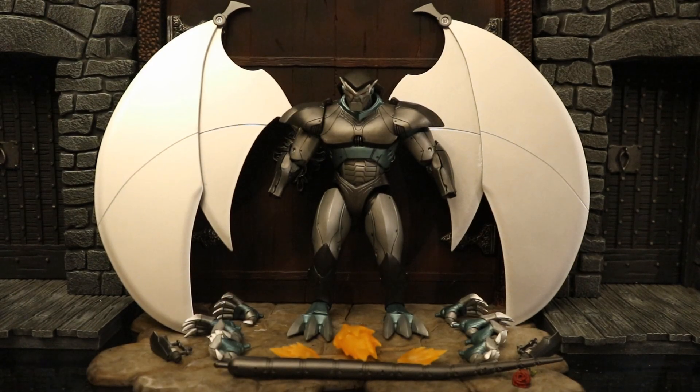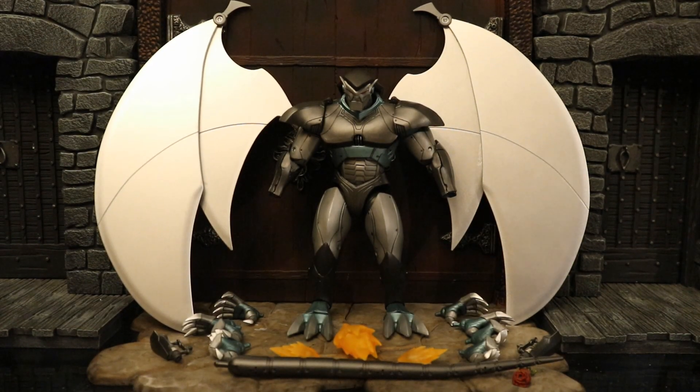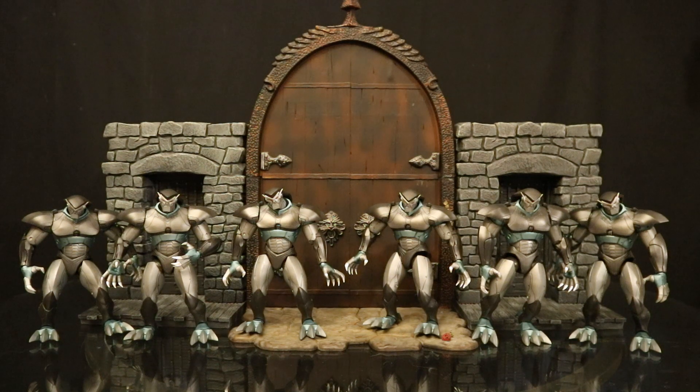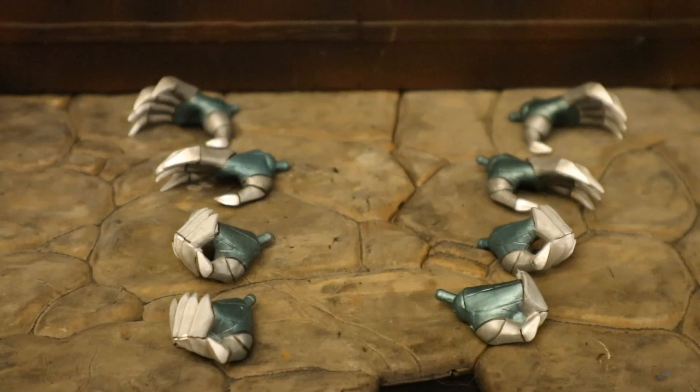Here is the figure broken down as far as he can go with all his removable parts detached. Now let's check out his accessories — I cannot wait to put these guys together. Looking forward to putting all six together. He has a total of eight hands: four right hands and four left hands.